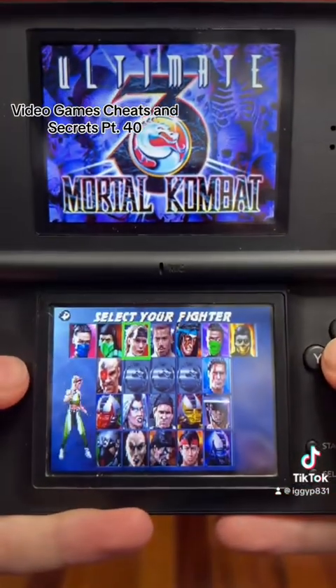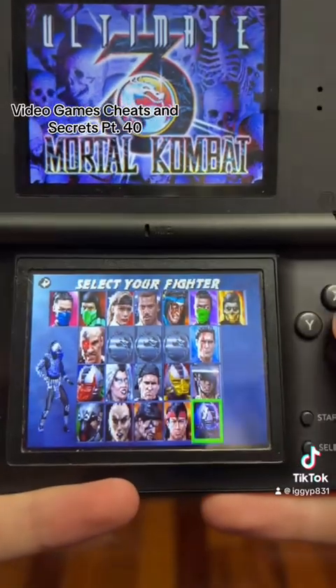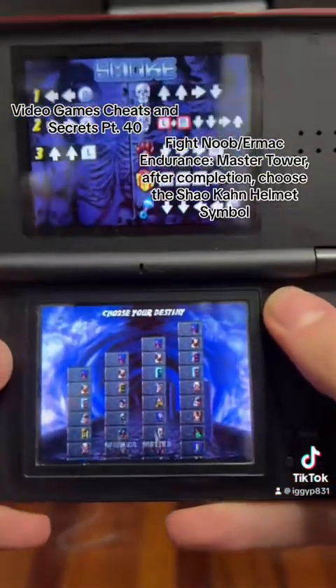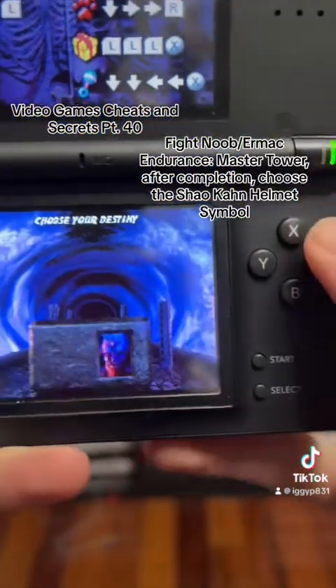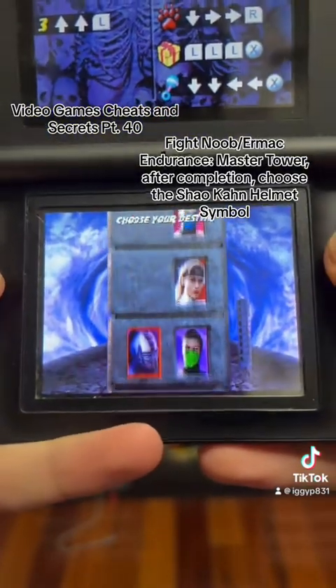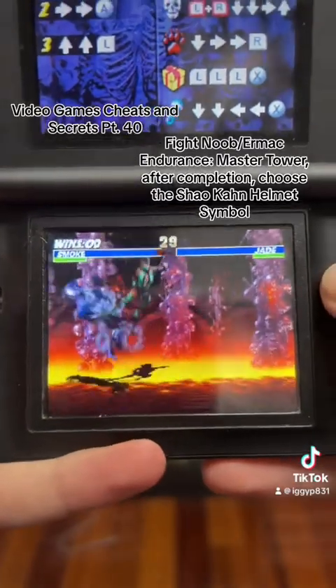Like last night, doing what, five episodes? That was close. I'm going to choose Master Tower and we're going to select whatever symbol it is to unlock whatever it is.